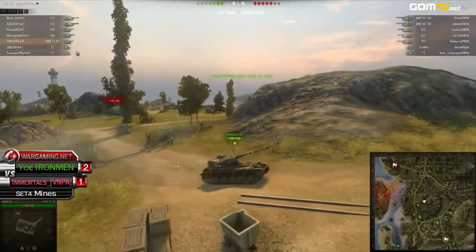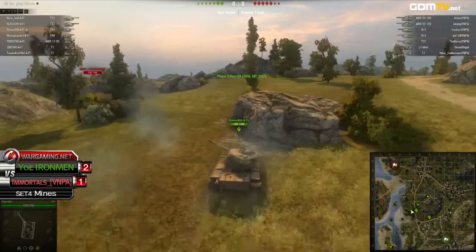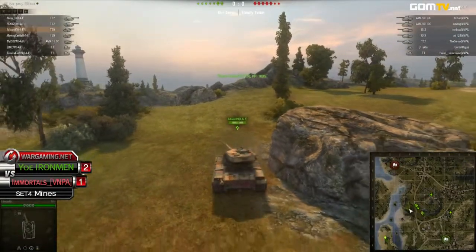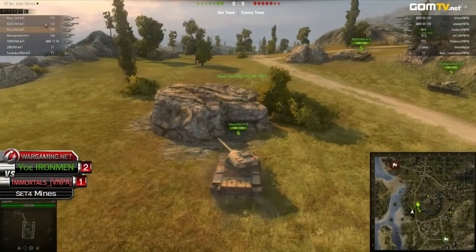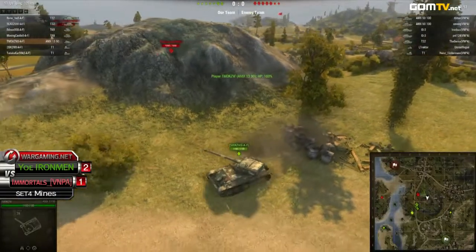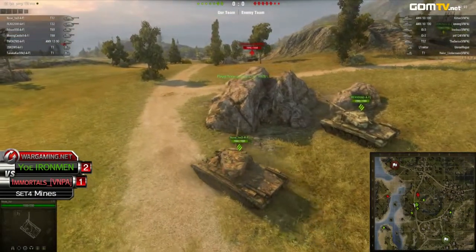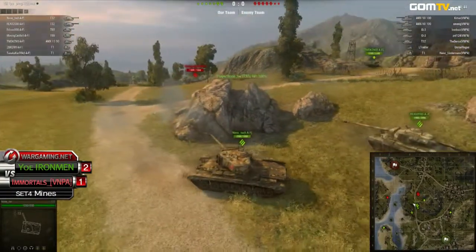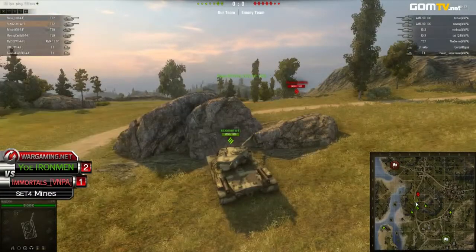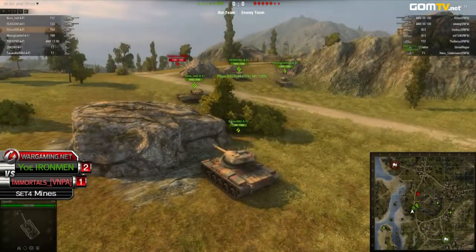I think they were reassured in their choice of lighter tanks because of the Immortals' selection. The Immortals are rolling out with five heavy tanks, so they'll have no other option but to squat that central hilltop, which is going to give a lot of free reign to TMDK, Moving Castle, and Edison 99 to go for flanking maneuvers. Right now both teams are concentrated around the hilltop, but I don't think it's going to stay this way. If Yo! Ironman continues to stay in this spot, they're eventually going to lose the poke war — the Immortals will have the upper hand just due to their more heavily armored tanks. Yo! Ironman needs more map control and to fire shots from different directions.